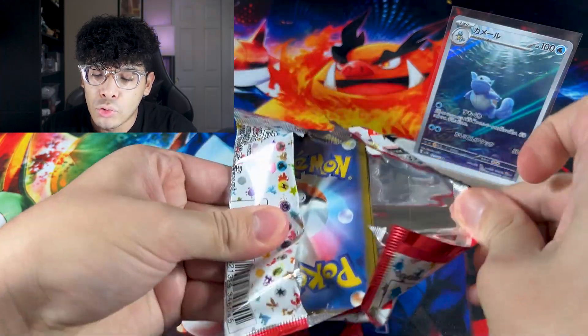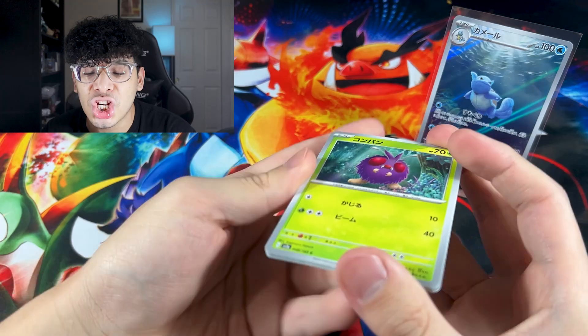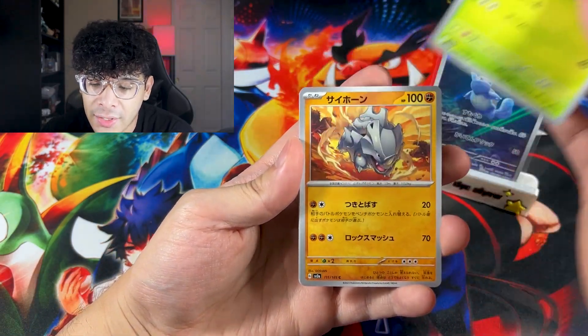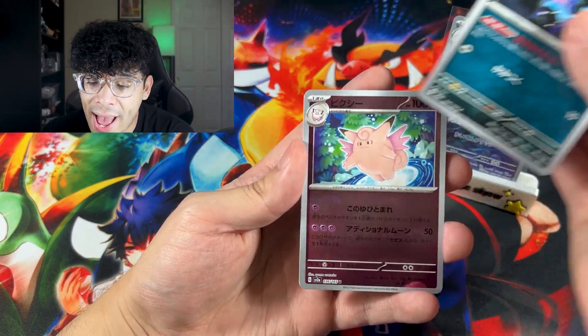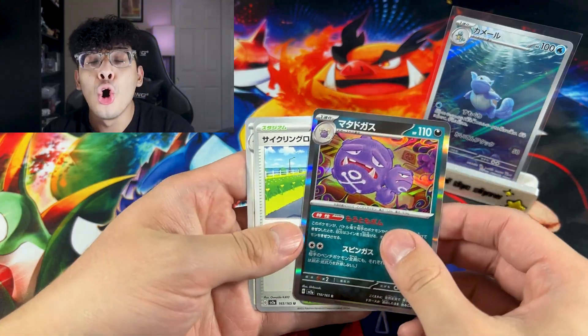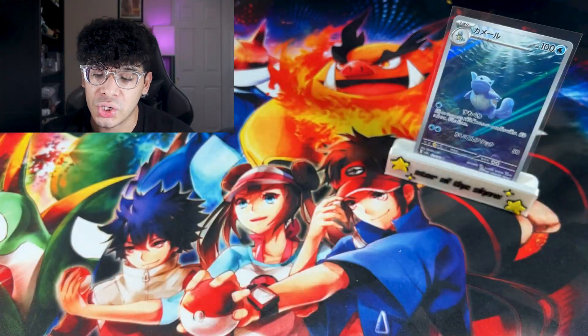We got the third booster pack. If we get a God pack, it is over — it is GGs and I am forever happy. We got ourselves a Venomoth, we got a Rhyhorn — no God pack. We got Zubat, we got a Clefable, and we got a Weezing. No — I need to stop these horrible Weezing impressions.